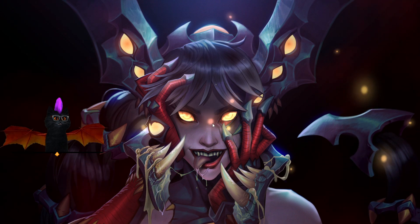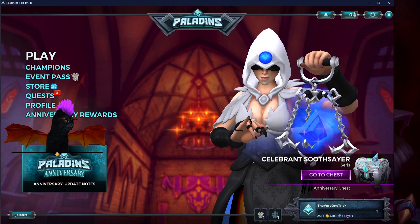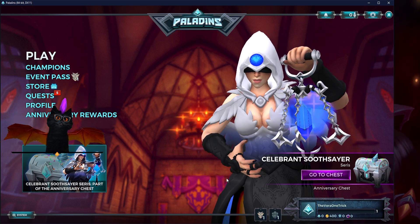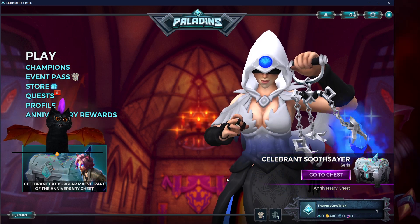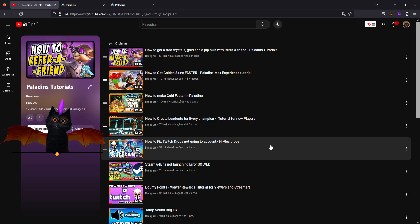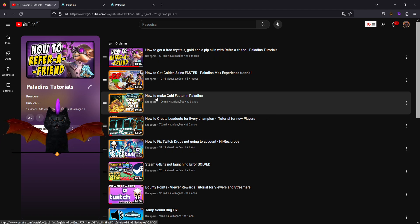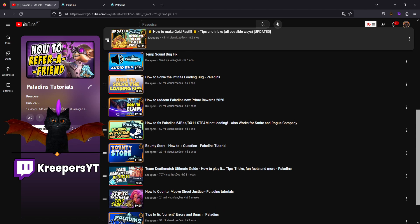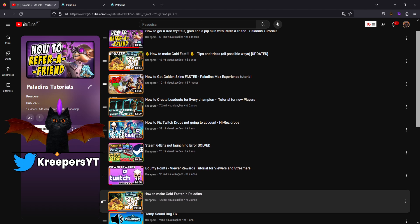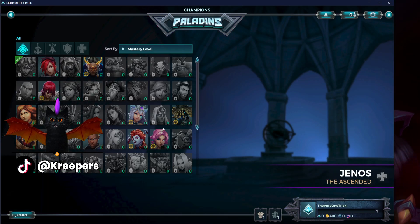Before we get into that, let's talk about the first things you need to do once you start the game. I've created a brand new account called 'devora one trick.' I didn't do the tutorial yet because I'd have received gold — and gold is the first thing you're going to need. Your main goal is to get gold, and I have videos on my YouTube channel about how to make gold faster.